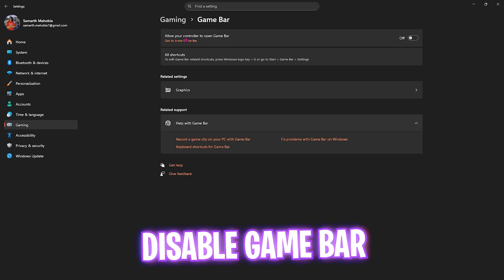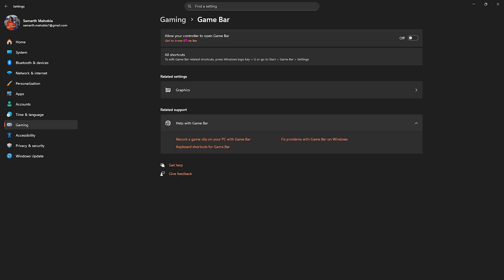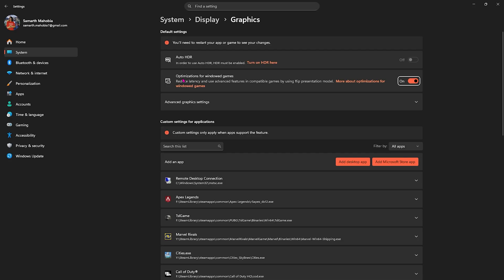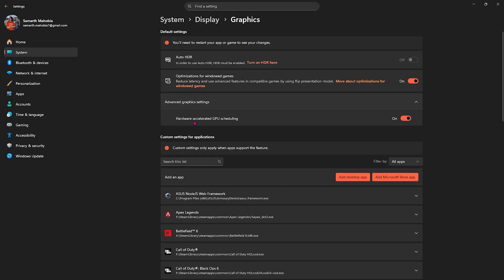Disabling Game Bar will disable the overlay service which runs in the background and consumes your important system resources. Then click on the Graphics button underneath and enable Optimizations for Windowed Games, as this will reduce unwanted input latency. Click on Advanced Graphics Settings and enable Hardware Accelerated GPU Scheduling, as this will help you utilize your primary graphics card to render the game.